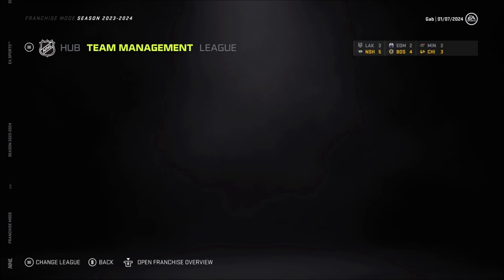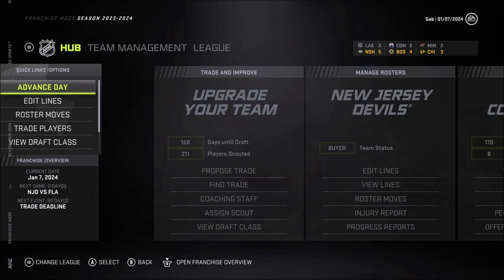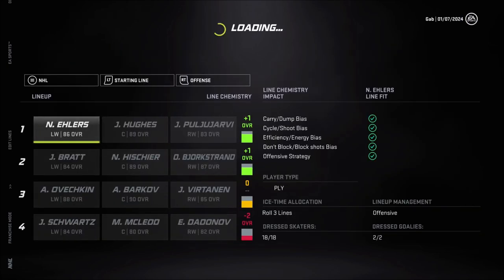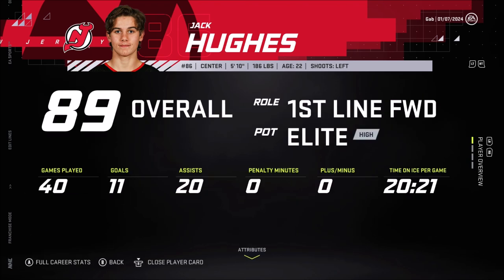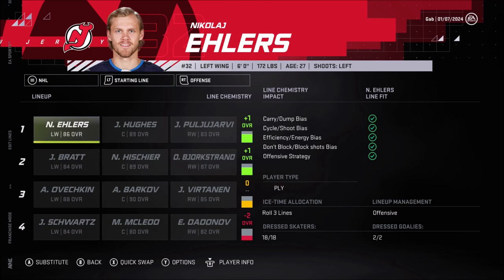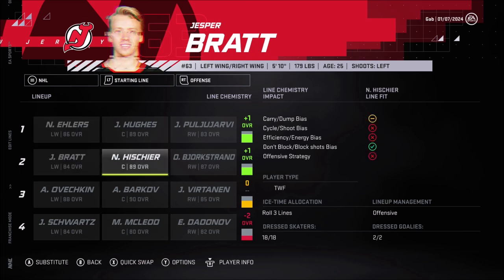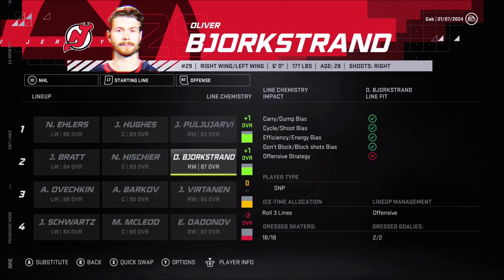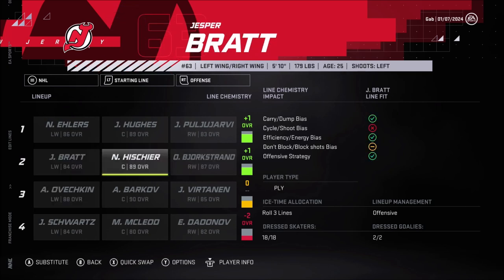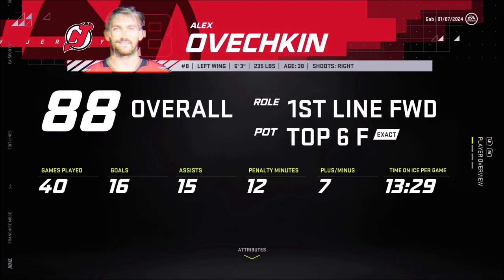Looking at the lines to figure out what's causing issues - the first line might be giving up too many goals. The problem might be two playmakers on the same line: you want one playmaker and then a two-way forward, power forward, or sniper. Two playmakers is always bad. Jesper Bratt is also a playmaker, so we can't put him there, but he's playing fantastic with Isha and Bjorkstrand so we'll keep that line.